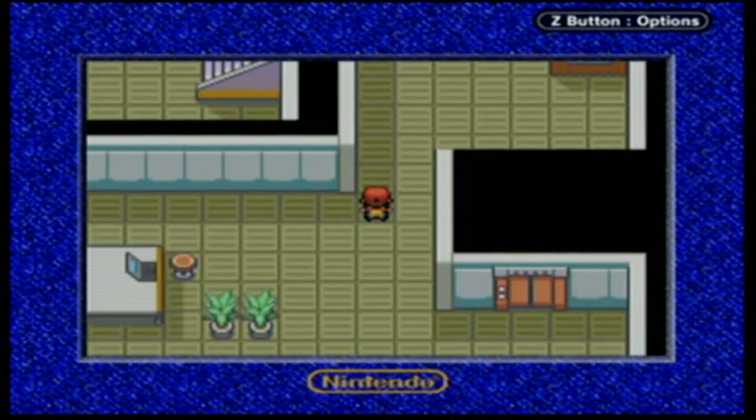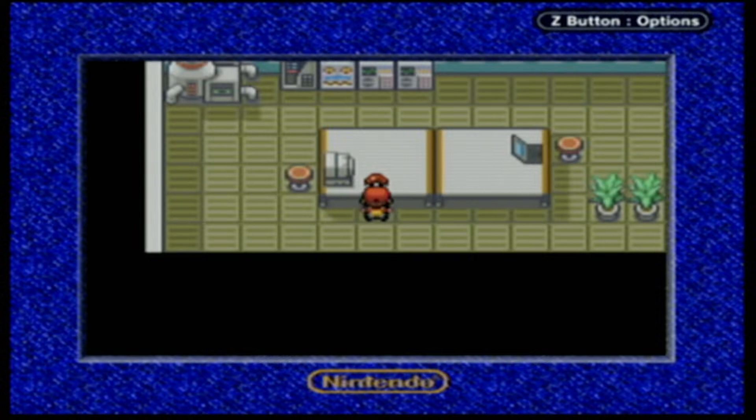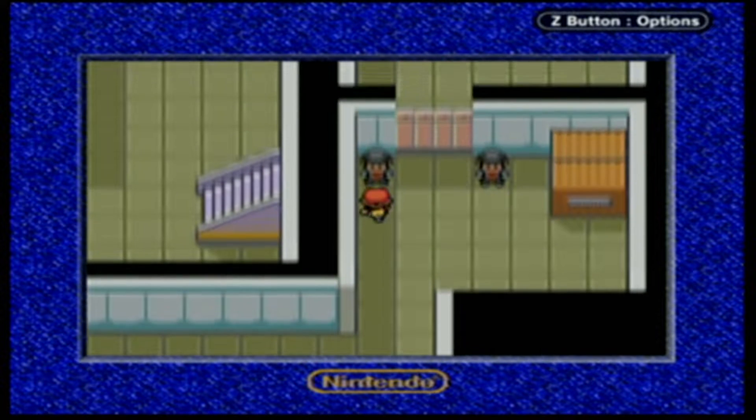We're in the basement fourth floor. Wait, have we been here? No, there's a Pokeball, so that means we haven't been here. We found a Calcium! Not bad. I believe that raises speed - could be wrong - or special attack.